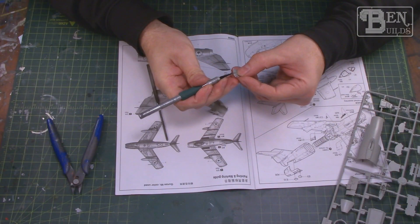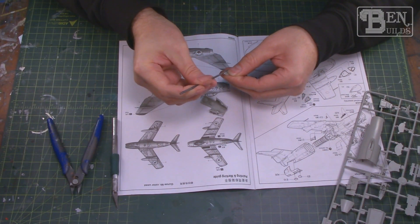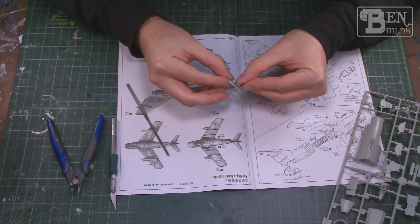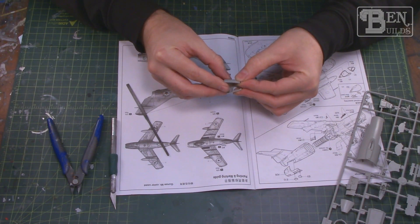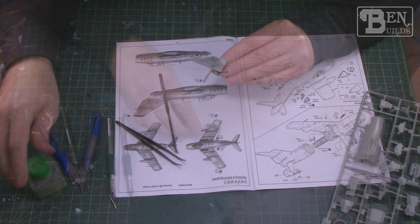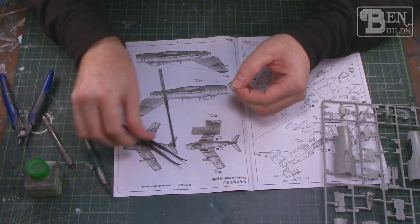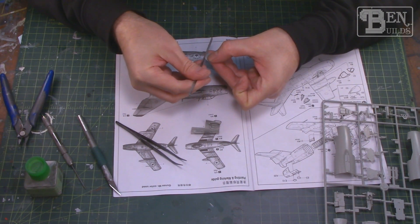We need to clean up the edges on the top and rear section and remove any sprue attachments or flash that might inhibit the air brake dropping into place. This is a natural panel line so I don't want to erase it entirely — some demarcation between the air brake and fuselage is fine — but if the gap is too thick we may need to fill it with styrene or Mr. Surfacer to minimize the seam. With a little cleanup it does drop into place, so let's go ahead and glue it. Adding some extra thin cement around the edges and pivot points, then cutting out the other air brake for the same treatment. It's not a shake-and-bake kit — it's going to take time and patience.